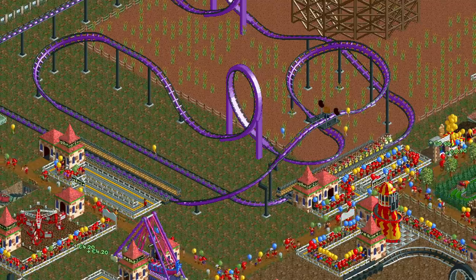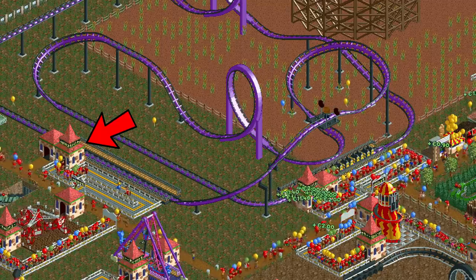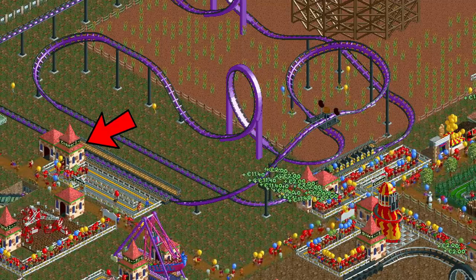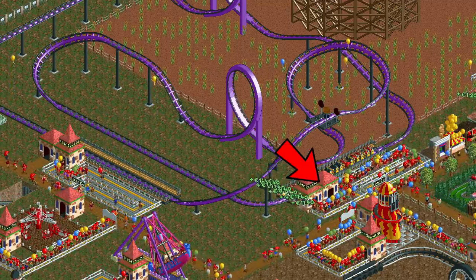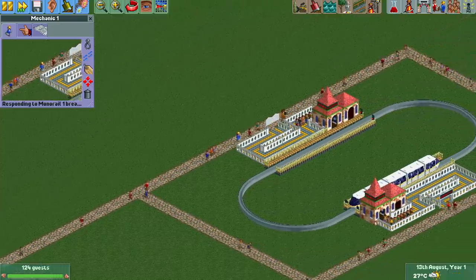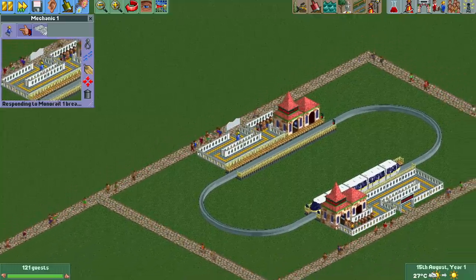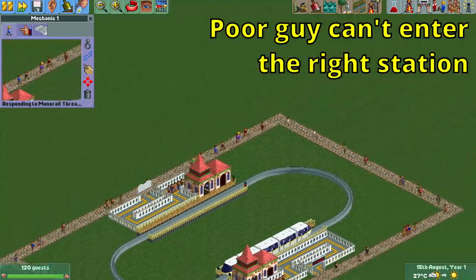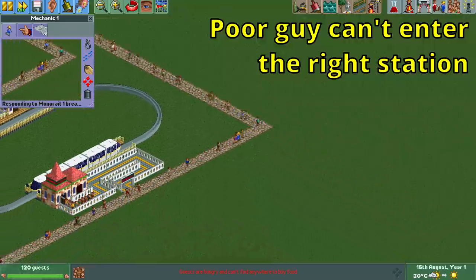You might think that on a ride with multiple stations you just need mechanics to be able to access one of the stations, and then you can use this trick at the other stations. Unfortunately that's not quite the case, as breakdowns always occur at one specific station and can only be fixed at that station. Therefore every station always needs mechanic access.